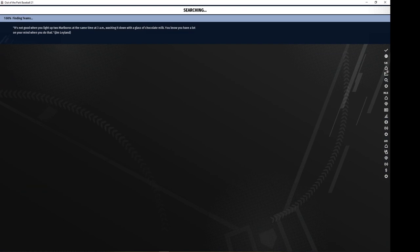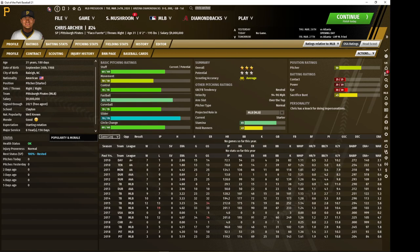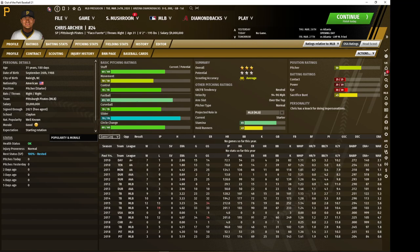Now we're going to another NL East team to check out Chris Archer of the Pirates. Because the Pirates are such a cheap team, they pretty much refuse to pay Archer the remainder of his salary and will dump him onto you pretty much free of charge. Archer is a very capable number 2-3 pitcher — he's got higher stamina, his stuff is usually quite good, his control is above average most of the time, and his movement is about average. He's a good value pickup if you need a starter at the top of your rotation.